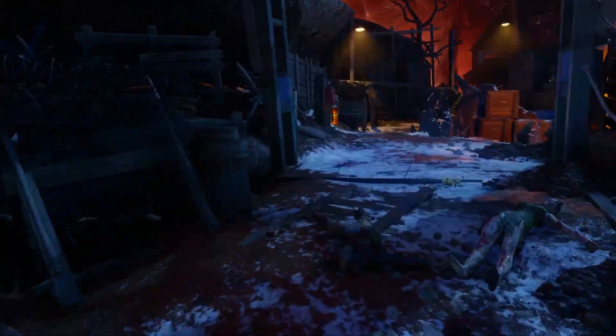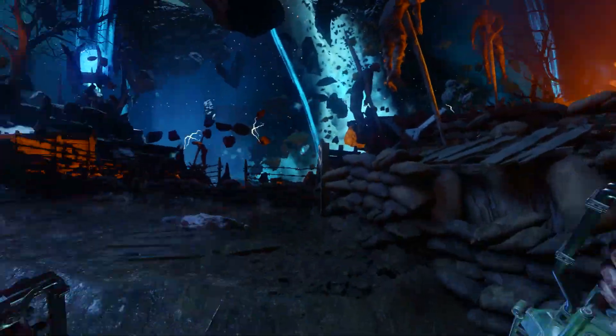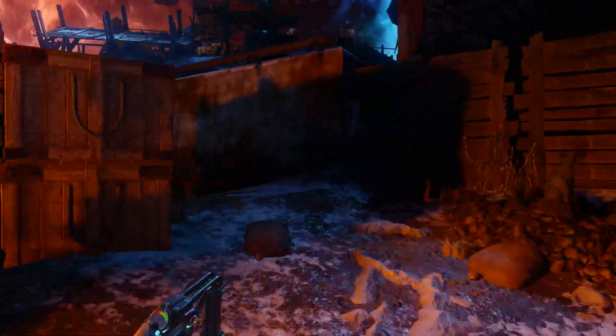You can run around spamming left trigger, which will instant kill the zombies, or you can run around and slam all you want — whichever you prefer. I actually like to sit in a corner and spam the left trigger as the zombies run up to me.